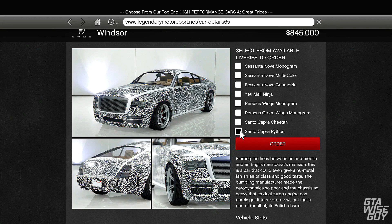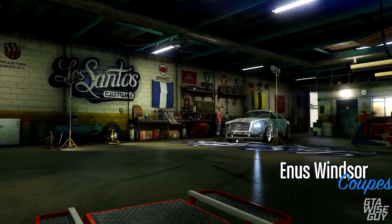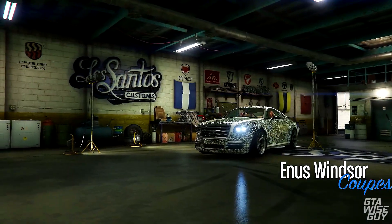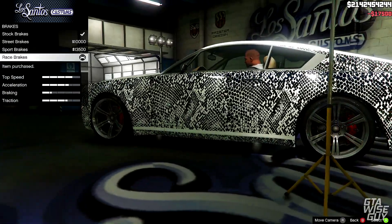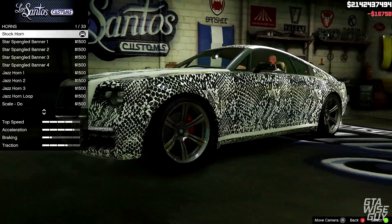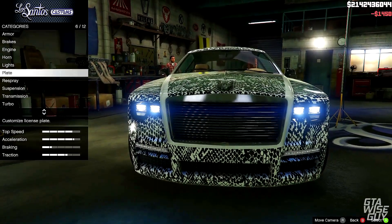So straight onto the build — the car you can buy from Legendary Autosport with tons of different liveries to choose from for $845,000, but we're going to be removing the livery and going for a classic Rolls Royce Wraith look to it. The brakes and engine upgrades are quite expensive, as are the turbo and transmission. We're going to put some Xenon headlights on it to make it look that extra bit classy.